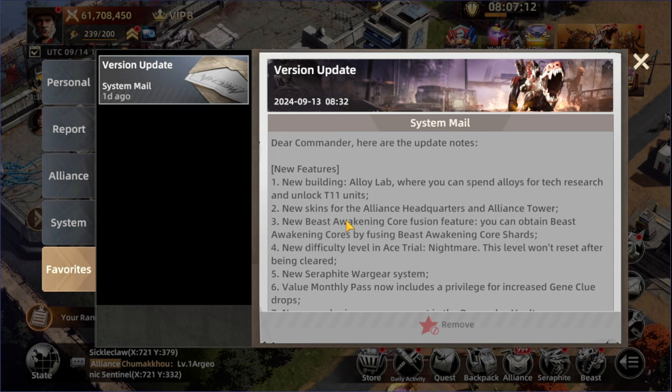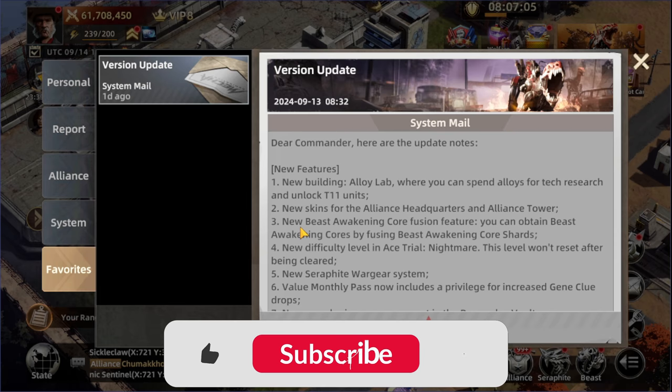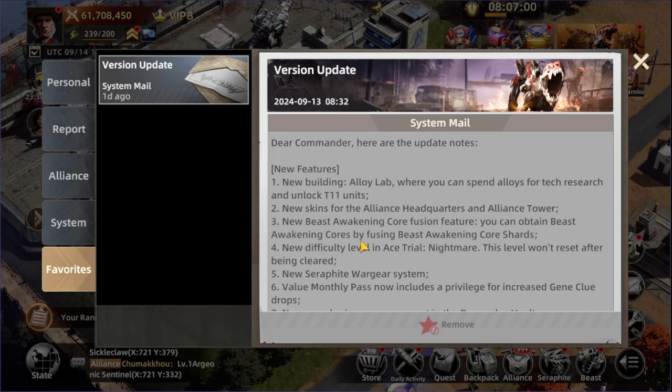The next thing is skins for the Alliance HQs and Alliance Towers. After that we have a new Beast Awakening Core Fusion feature — you can obtain Beast Awakening Cores by fusing Beast Awakening Core Shards, and I assume we'll be getting those from events. There is also a new difficulty level in the Ace Trial called Nightmare, and this level will not reset after being cleared — once you clear Nightmare, it's done for good, unlike Bronze, Silver, and Gold.